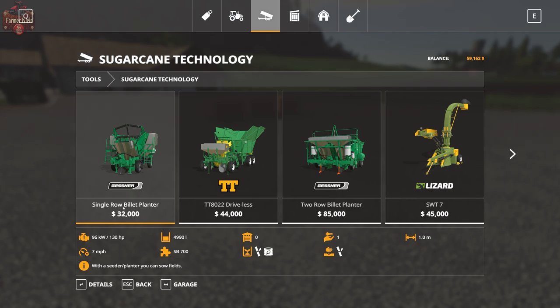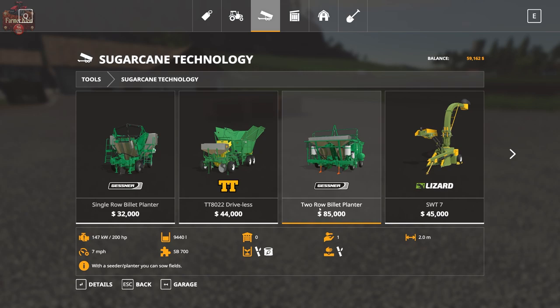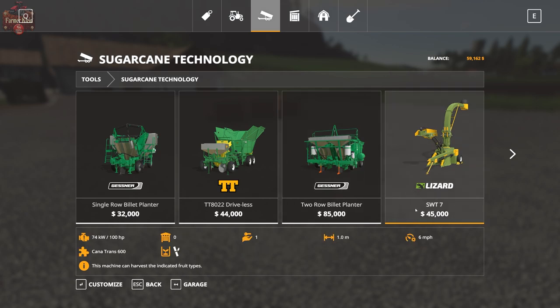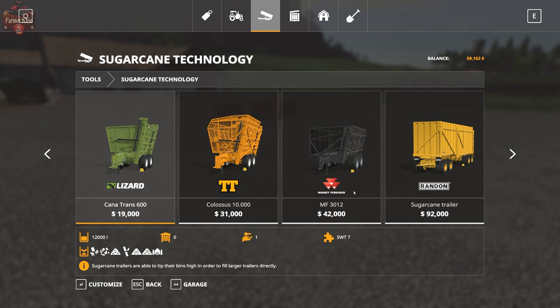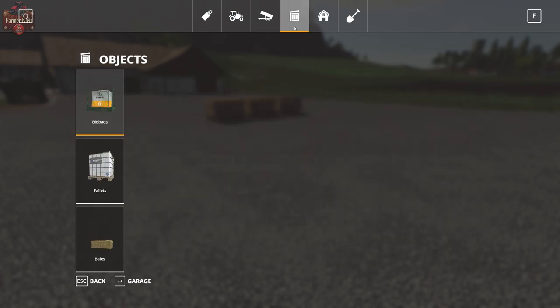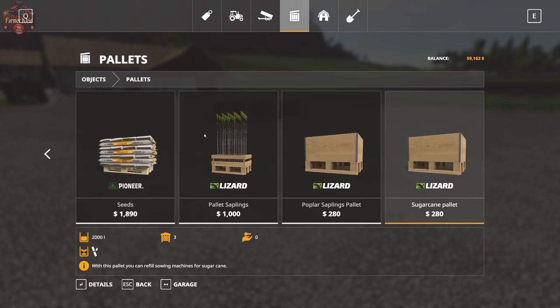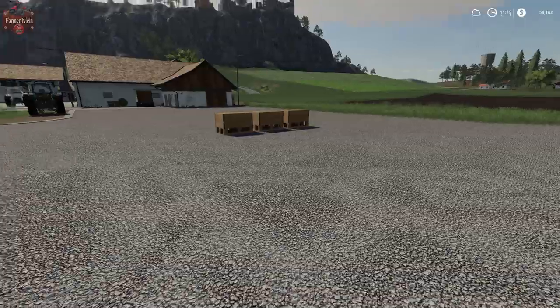Under tools we have three planters: the single row billet planter, which will also fertilize — they all do fertilizing — and then the twin row billet planter. We also have the pull-behind harvester, and our bucket trailers. Basically the only difference between those is the capacity they hold — there's a semi trailer version and a dolly trailer version. Under objects, for pallets, we have our sugarcane pallet at 2,000 liters for 280 dollars, which is what we need to plant sugarcane.